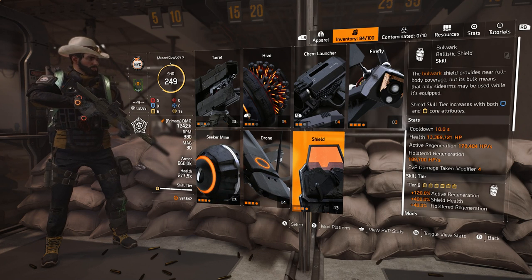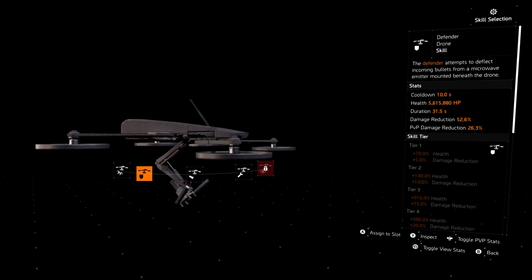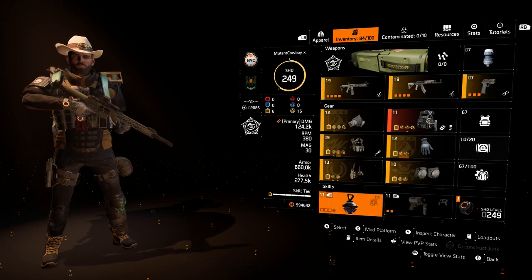The problem is not many skills actually have a duration that matters. A lot of the skills have a huge duration anyway. If you look at the regular turret, the assault turret, it just has almost 300 seconds of duration — it's ridiculous. What do you need more duration for on it?